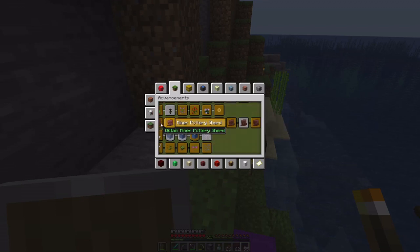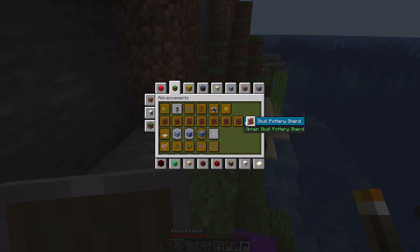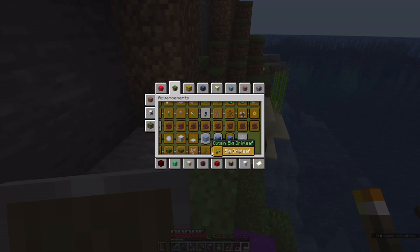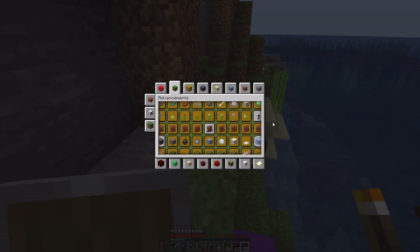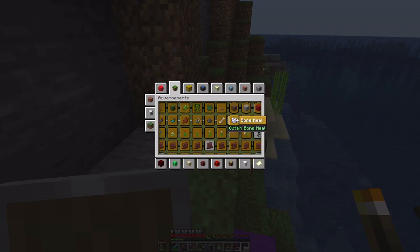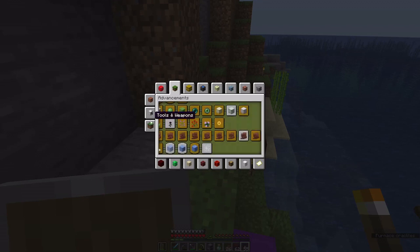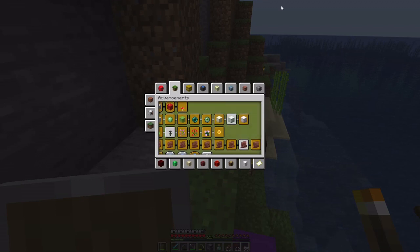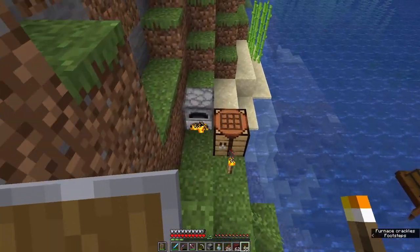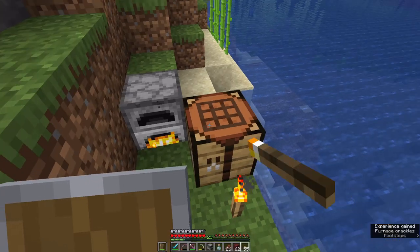I'm only missing two — the friend and the skull one — and I believe those are both from desert temples. The reason I went there was because next to the warm water there was a mangrove biome with frogs. My home portal is in Basalt Delta, so I just had to transport the frog back, which was surprisingly easy. And I got those frog lights as well.